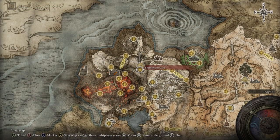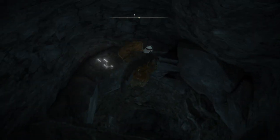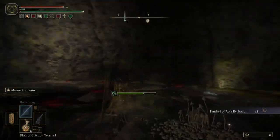To get this one for yourself, head to the Seethe Water Cave up at the base of Mount Gelmir, which requires a stone sword key to access, and then traverse through to the boss at the end, who upon death will drop this talisman for you.